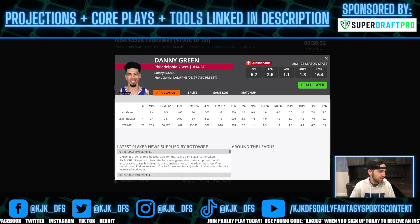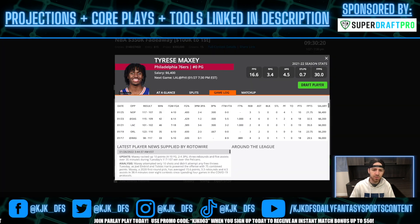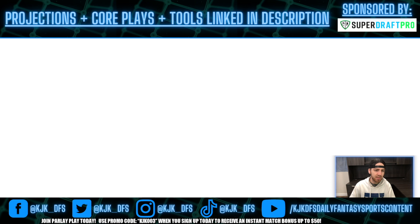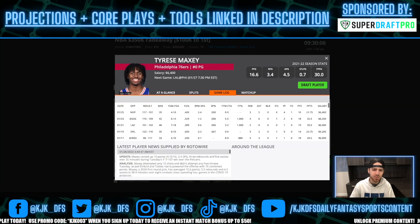On the Philadelphia side, we're going to the starters getting the most minutes and the pay-up options. That's Joel Embiid, Tyrese Maxey, and Tobias Harris — those three are really the big three. Tyrese Maxey is getting a lot of minutes and usage with no Seth Curry, playing 35-plus minutes in every single game. He's putting up 0.85 DK points per minute — a really good fantasy point producer and priced very reasonably. So Tyrese Maxey makes a lot of sense.